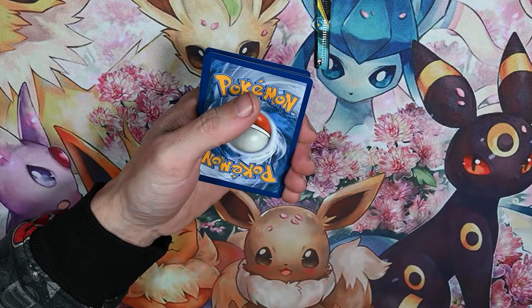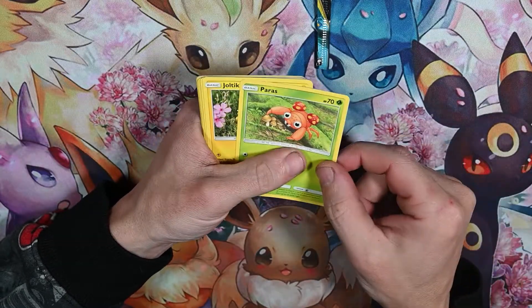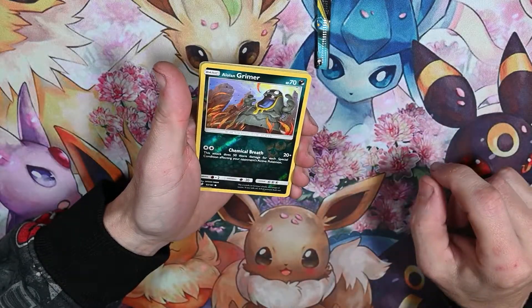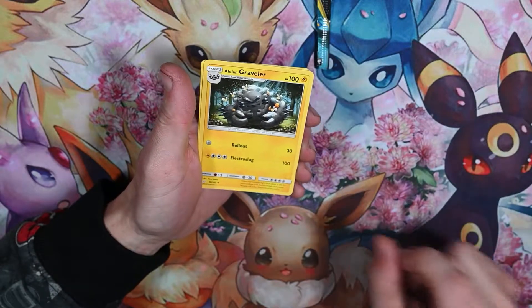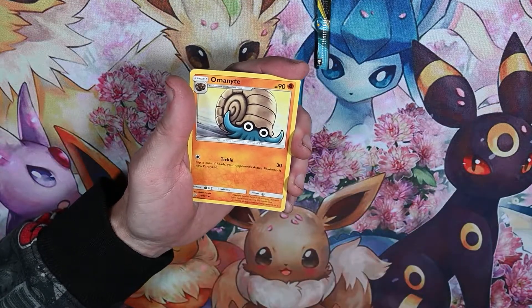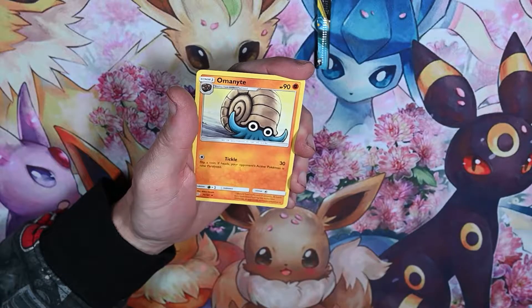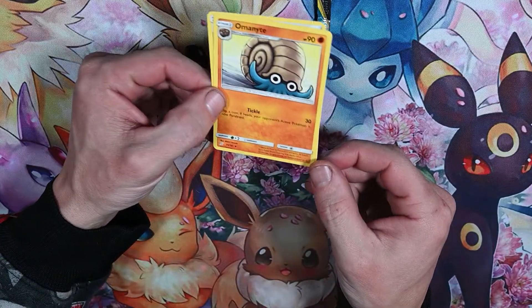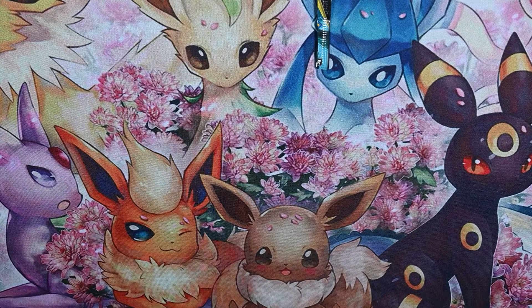Code card. We got a Purugly, holo Geodude, Paras, Joltik, Blitzle, reverse holo Grimer, Hiyanna, energy, holo Graveler — I like that one. Oh I like that Omanyte — Omanyte, Omanstar — it's Omanyte, I know you interrupted me. His pupils are a little bit big — dilated. He's seen some things. Water Memory. And there it is — not the greatest pulls today, but we got some holographics in the Pikachu packs.